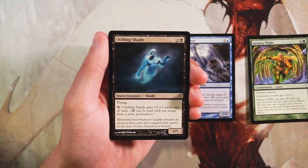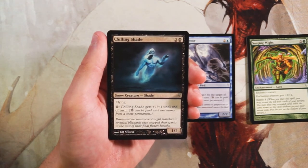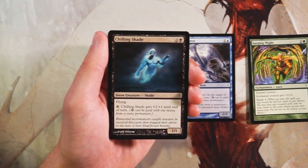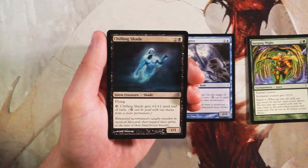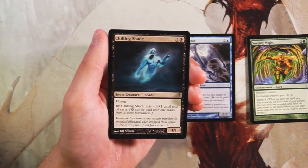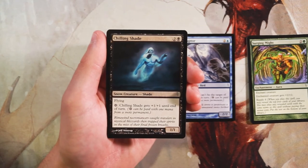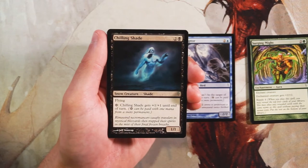Chilling Shade is a 1/1 for two and a black — it also has flying, and you can pay a snow-covered land mana for plus one, plus one until end of turn. I generally don't like shade cards. They tend to be very high-costed for their base stats — a 1/1 flyer for three is not great. You won't always have the snow lands to pump it, so I'm not a fan. Definitely not better than the Raptor.